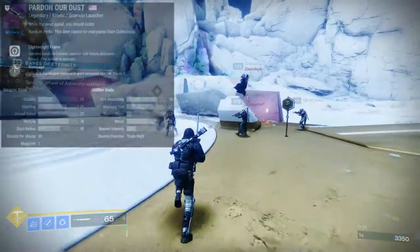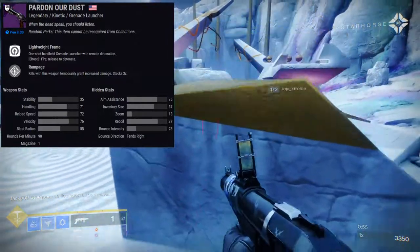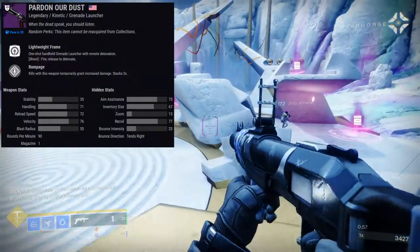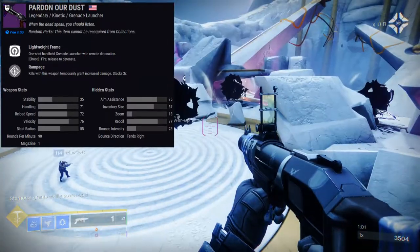The first weapon we're going to be looking at is Pardon Our Dust. It's a legendary kinetic grenade launcher, which is pretty cool — we need more kinetic grenade launchers. And it is a lightweight frame, so you will be going faster with this.